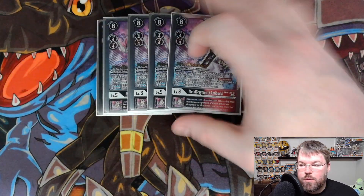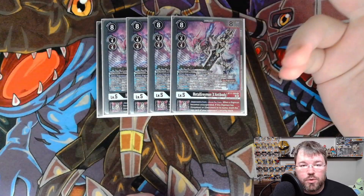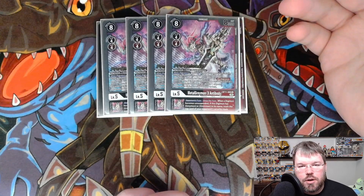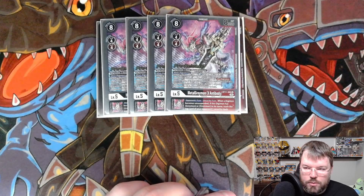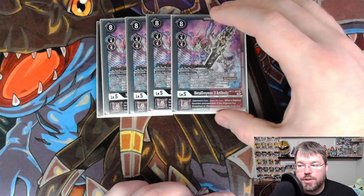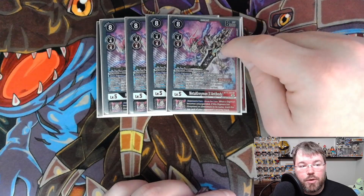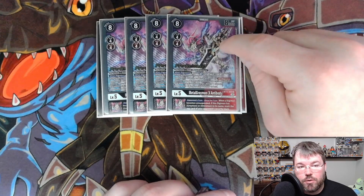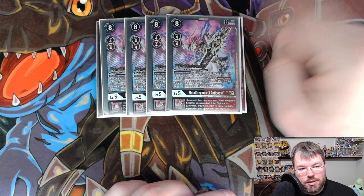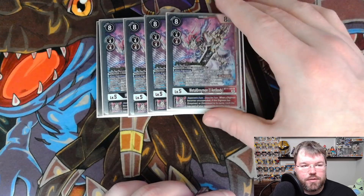We are also running 4 Metal Greymon X from BT-11. It hard evos for 4 if you don't have a Metal Greymon underneath it, but that's not a big deal now that we have the training cards — plus the one-of Greymon X will reduce it as well. It evos for 1 on top of Metal Greymon. When Digivolving, until the end of your opponent's turn, this Digimon can't have its DP reduced or be de-evolved by your opponent's effects. Then, if Metal Greymon X Antibody is in its sources, you must delete a Digimon of 6000 DP or less on your opponent's side.